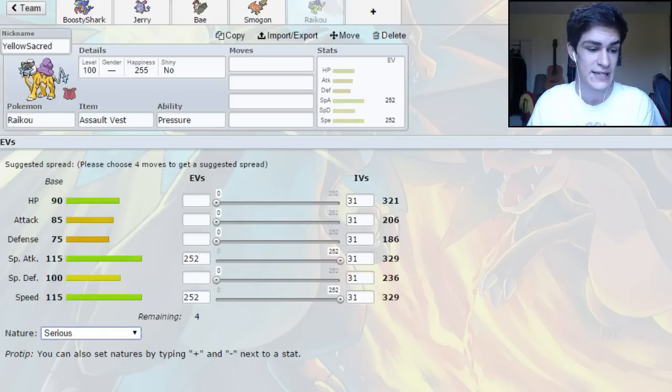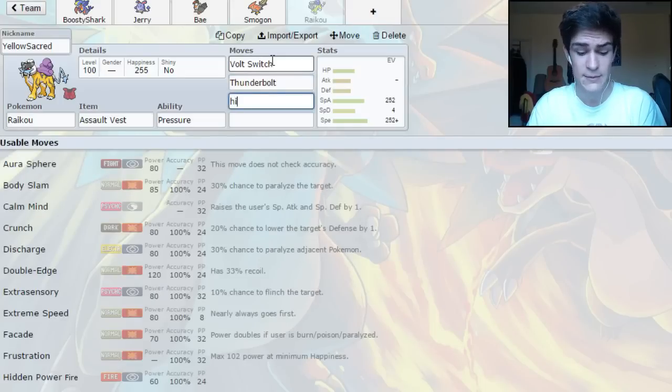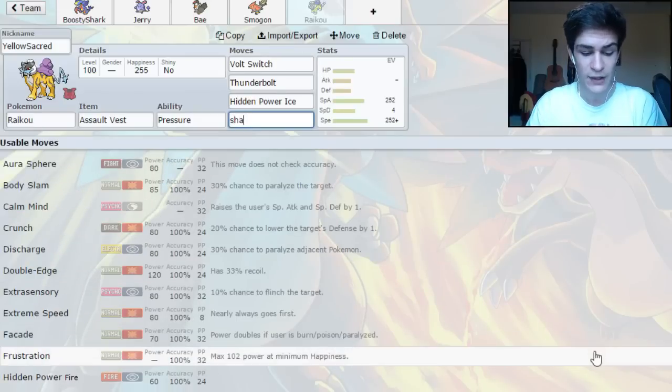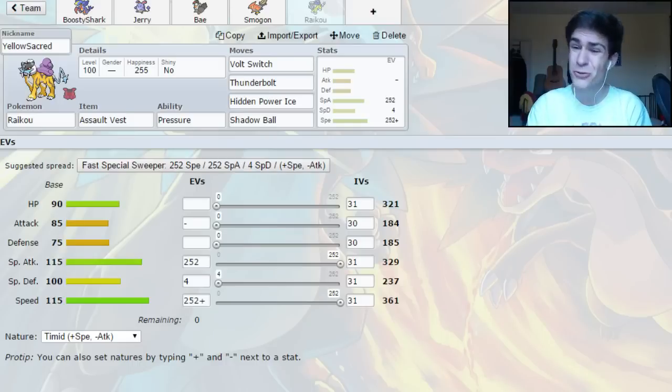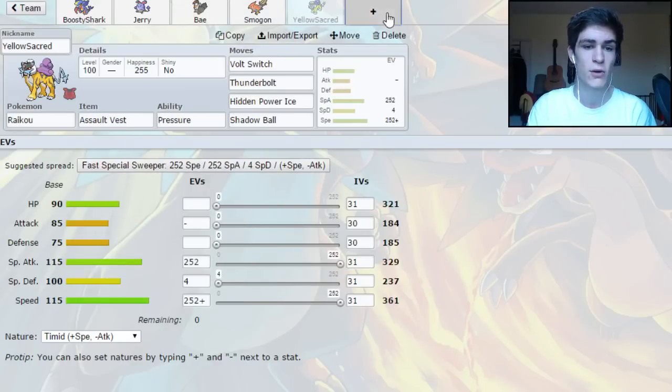So we're going to run Max Special Attack, Max Speed, and Timid. Running Max Speed so that we speed tie with other Raikus and Starmie and that kind of thing, because that's become more common in OU recently. We're going to run Volt Switch, Thunderbolt, and then Hidden Power Ice because we don't have any Ice coverage and that's going to be important. And we're going to back that up with Shadow Ball just to hit Latias and Latios a little bit harder. I'm not too fussed about having Extra Sensory because most Psychic types are frail or Mega Venusaur, and we have these two for Mega Venusaur.